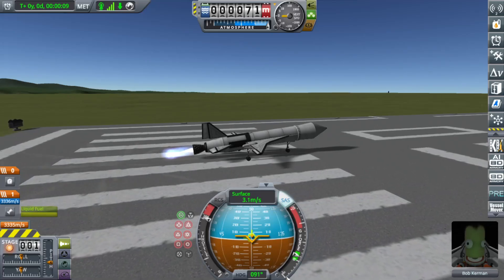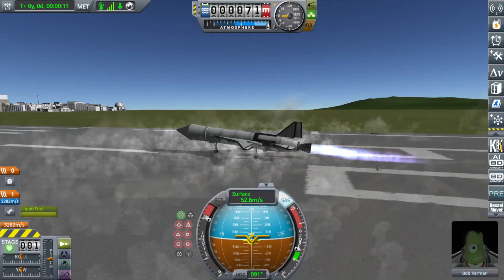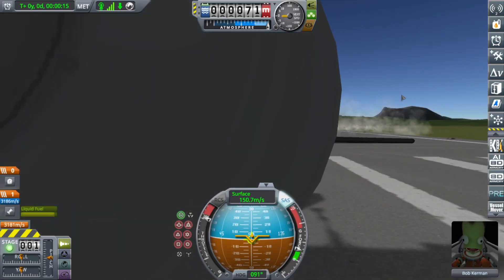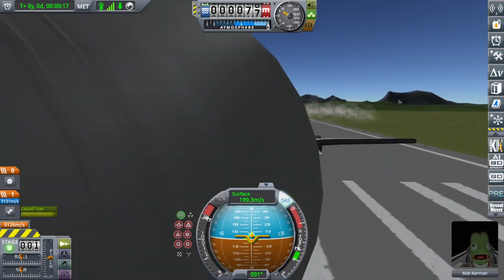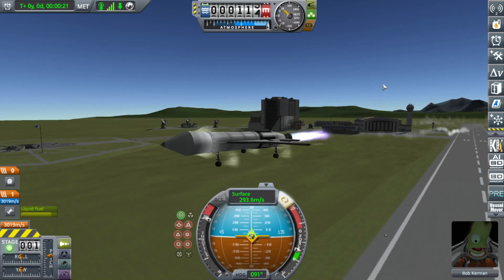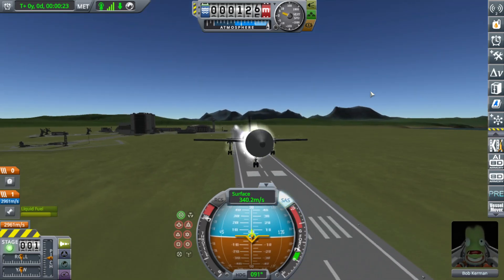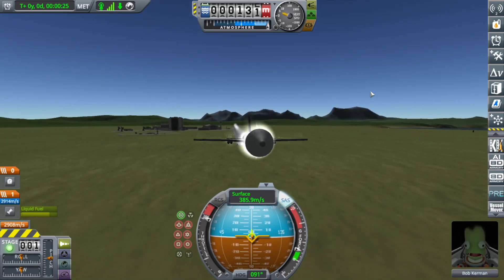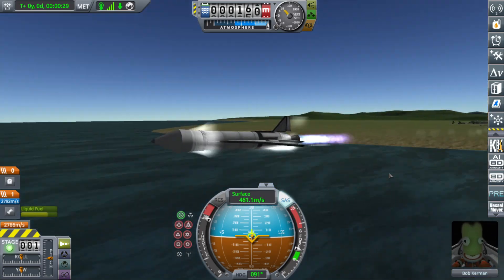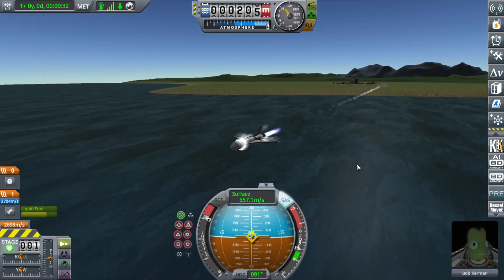Hello YouTube. We're going to see how fast we can get this thing going. The idea here is that the cockpit is in a fairing because I feel like the cockpit is the weak point where things start to explode at higher speeds. So we're gonna see if we can get hypersonic with this.